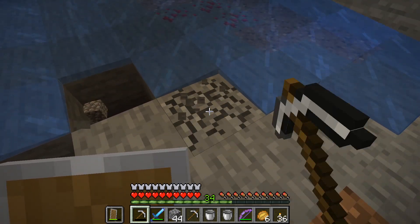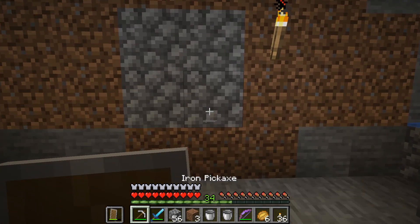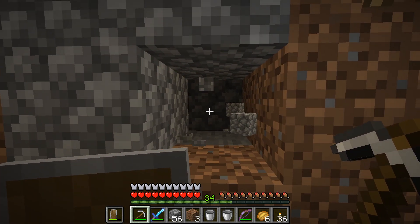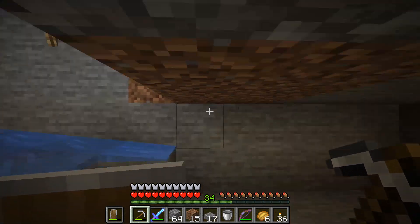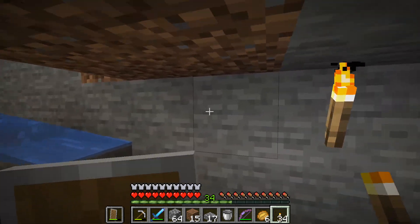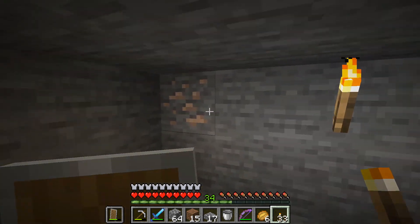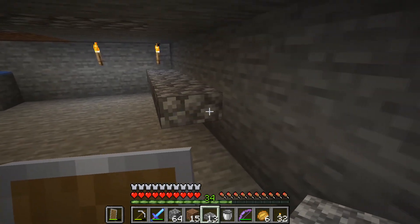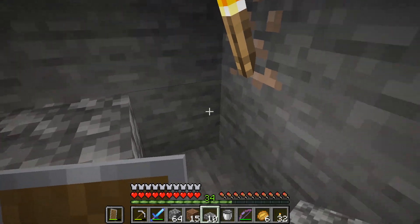Once you finish that, you have to look at the wall that the water is flowing towards and dig 5 blocks deep and 2 blocks high. Once you complete that you have to make sure to put stone slabs — or whatever slabs you want — on the back wall, as you see me doing. This is because this is where you'll be fighting the spiders eventually once you complete it.